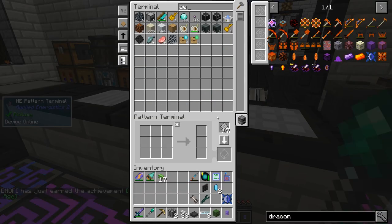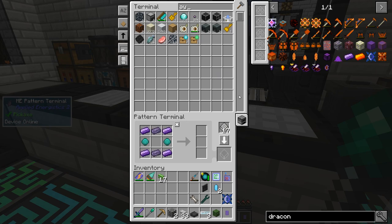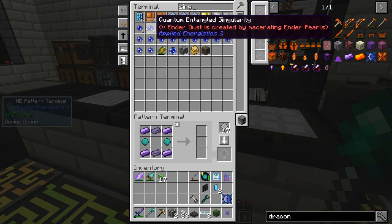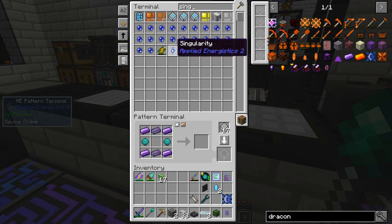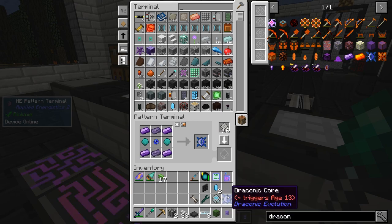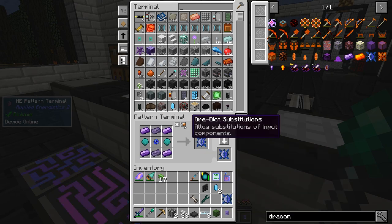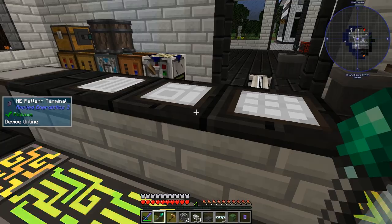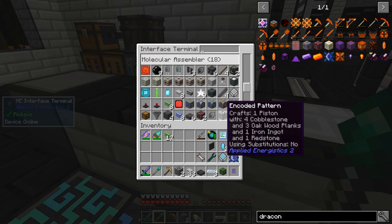What we need to do is teach that to a recipe. Let's get the Singularity. The important thing to remember when putting these recipes in is — you can hear my automation kicking downstairs — there's that recipe taught. Good. Now I need to make sure all substitutions are on. There we go, that'll work now. Because there's something odd about singularities.